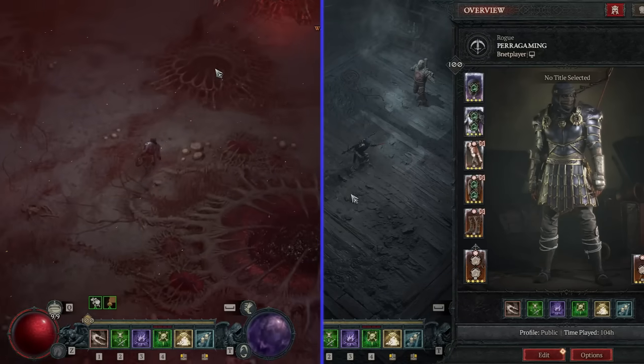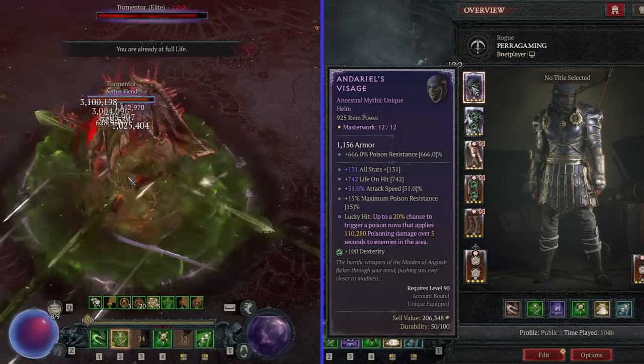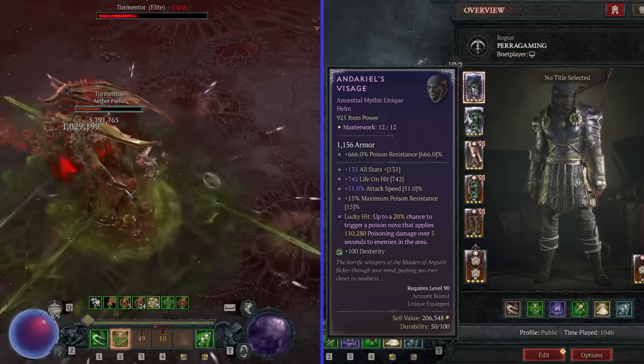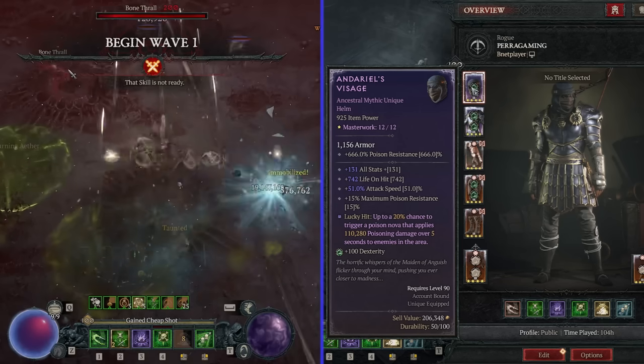Starting the gear, we're of course rocking the Andariel's, because it's pretty damn good. For masterworking priority, it depends on your gear and current attack speed, as you're looking to gain 100% on your gear.